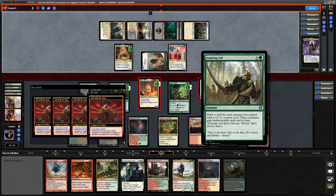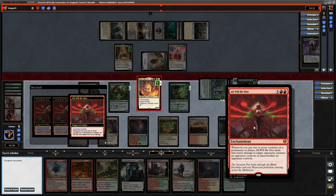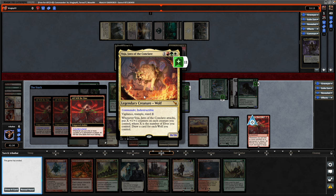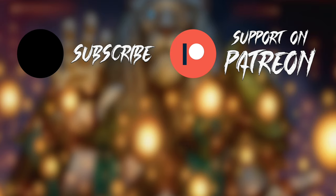The Great Henge had no small part to play. Even managed to draw into Inspiring Call in the end in order to protect our board — so along with Clever Concealment that was plenty of card draw and plenty of protection. All Will Be One along with Vojir doing it again — apparently this is a pretty good commander. Big thank you to my two opponents for playing it out and managing to show the power of this commander off again. If you want to see more from it then let me know in the comments section, and don't forget to support on Patreon if you do appreciate the videos. I'm TravelKai, thank you for watching.